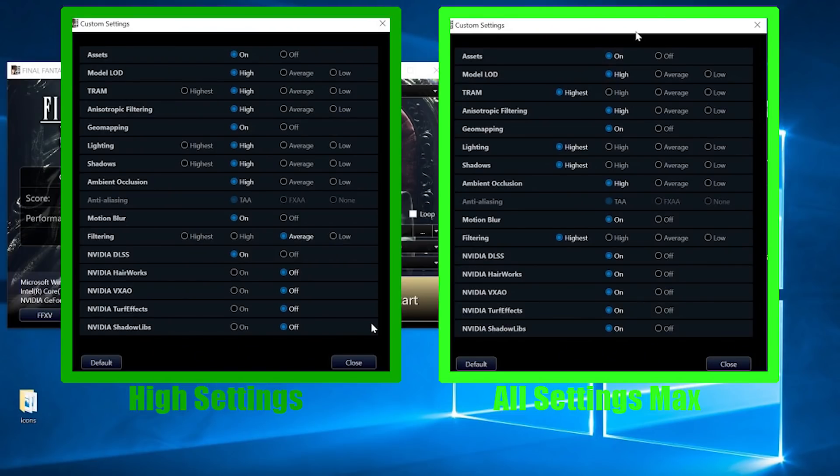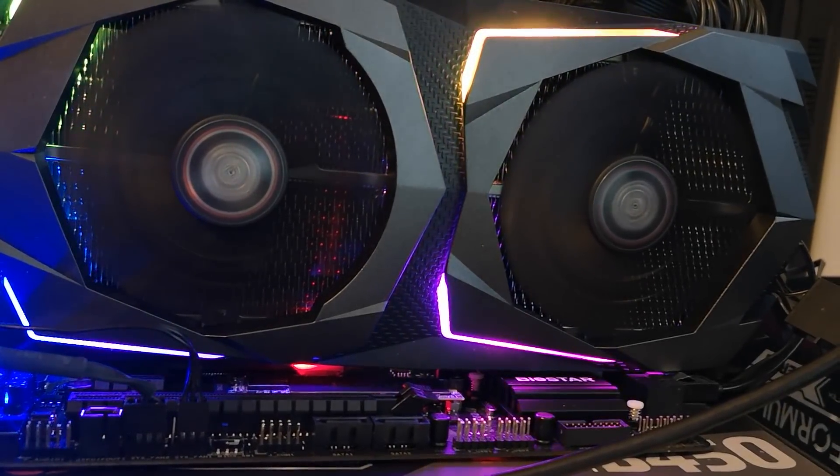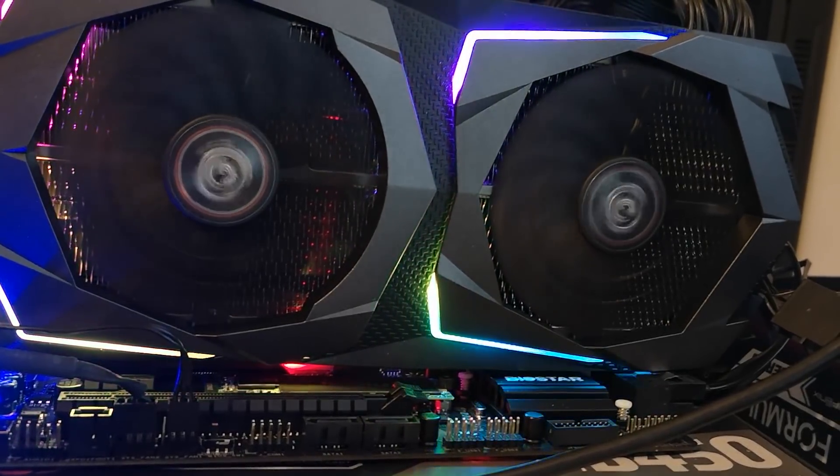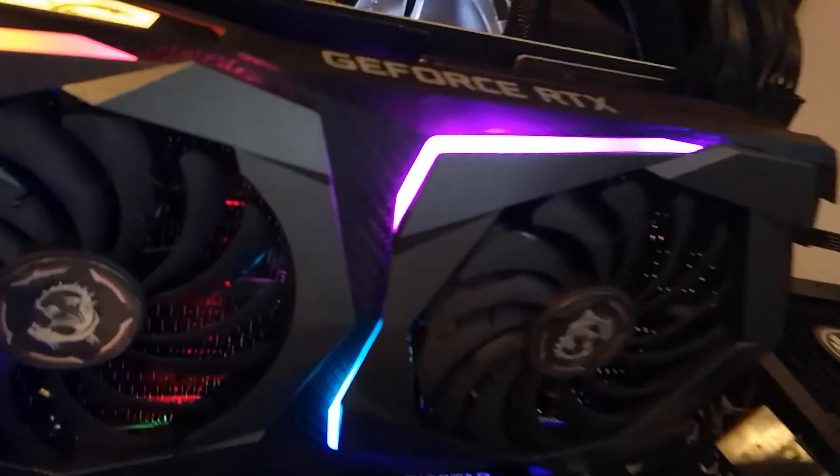We're going to go through the performance in just a moment in depth, because we have the 2070 and the 2080 Ti, and we're going to be comparing this with 4K DLSS enabled and disabled with two different quality settings. Furthermore, I'm also going to throw in 1440p results as well. Currently, it is only available on the demo, but very shortly NVIDIA as well as Square Enix assure us it will make its way to the full game. This is despite the fact that the DLC for Final Fantasy XV has been canceled — we will still see the DLSS update.